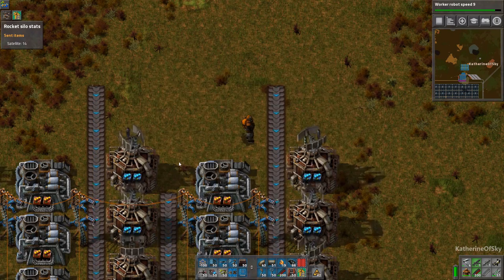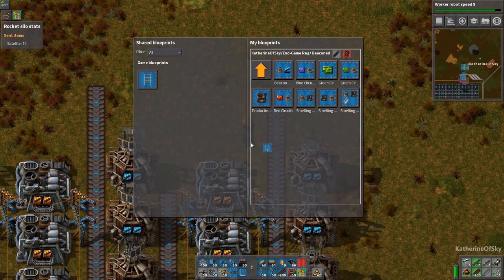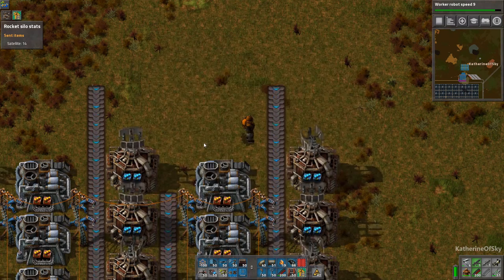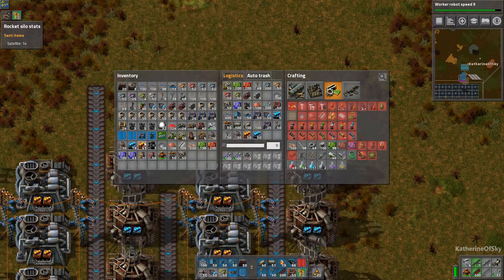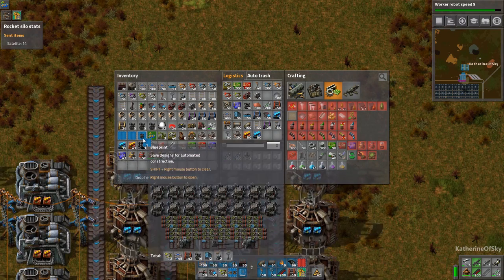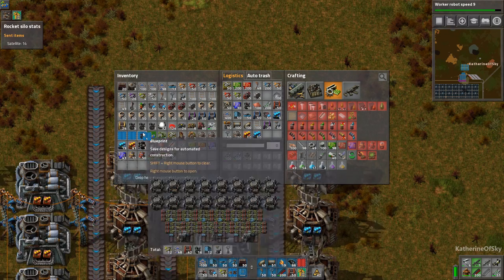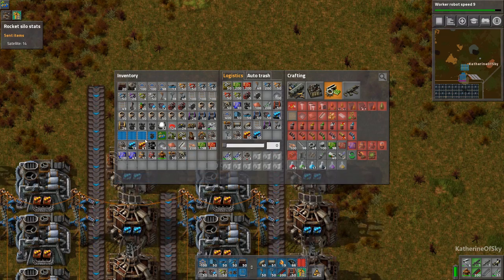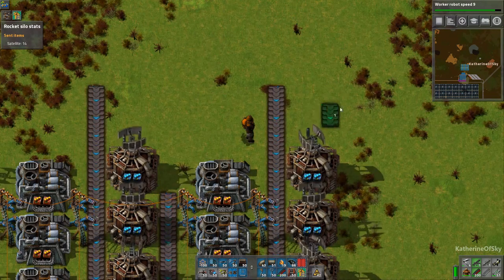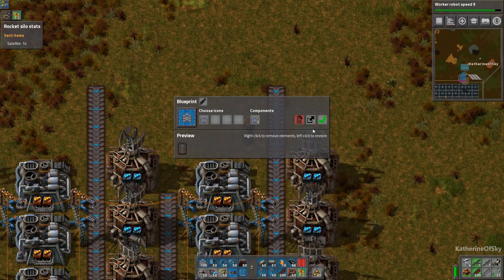This blueprint is going to go in game blueprints and I can finally delete it. Sometimes people have questions like, how do you delete an empty blueprint? You can't right-click on it — it doesn't do anything. But if you just print it into something, then you can just right-click on it and delete it like that.